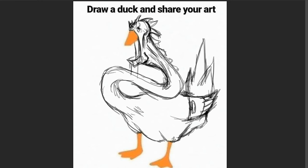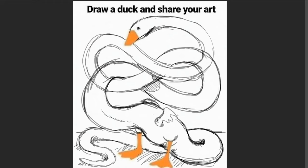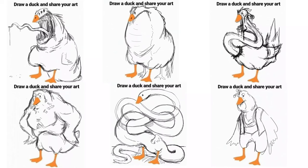I ended up doing six different concepts and tried to explore a few different ideas. I did a few monsters and then tried to break away from monsters and do some that weren't quite so monstery. I got a few humanoid-looking ones — a buff duck and a Shrek-looking duck. I then looked at them all together and decided which one I wanted to draw up first.